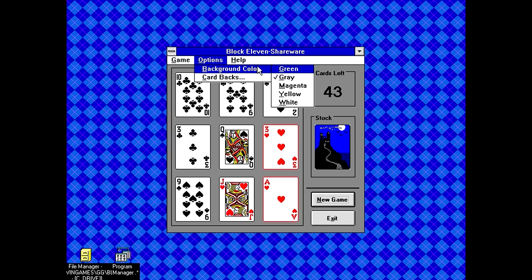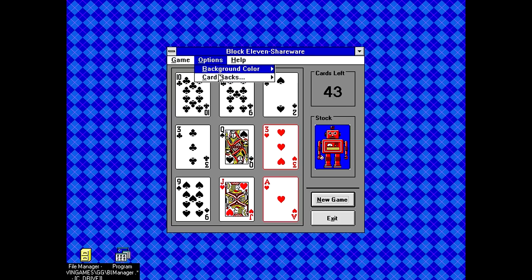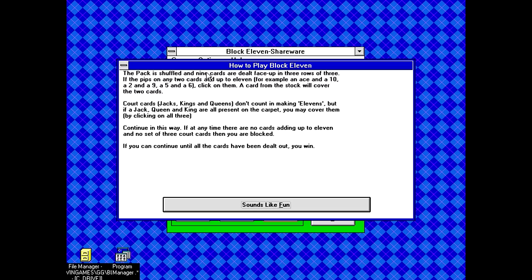I'm going to guess the odds of that happening is actually really freaking low. But come on — you've got to detect for stuff like that when you're making these games. You can't just assume it's going to be a perfectly viable game every single time. It looks like it is pulling from the standard Windows card stuff. These are all the standard card types — you just have to select them from a menu instead of a nice list. Although we can change the background color, so you can have a nice green background. So the pack is shuffled and nine cards are dealt face up in three rows of three. The pips on any two cards add up to 11 — for example, an ace and a 10, a two and a nine, five and a six. Click on them and a card from the stock will cover the two cards. Jacks, kings, and queens don't count in making 11s, but if a jack, queen, and king are all present on the carpet, you may cover them by clicking on all three.